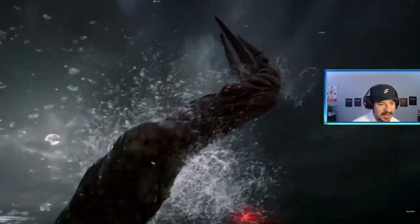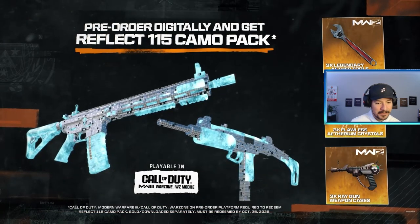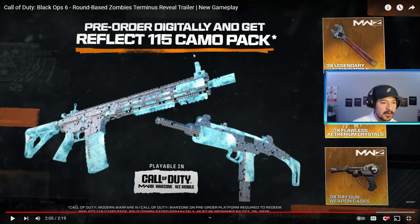It's like that one Cold War mob thing. This is insane. Pre-order digitally and instantly unlock — so yeah, if you pre-order you get the 115 camo. I can't wait, I already fully pre-ordered. You get three legendary aether tools — does that mean schematics are back?